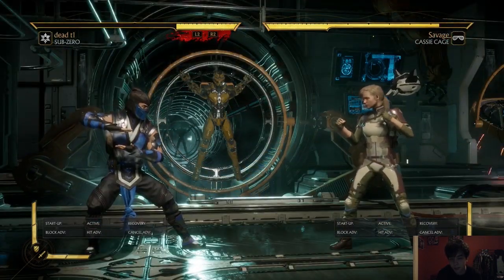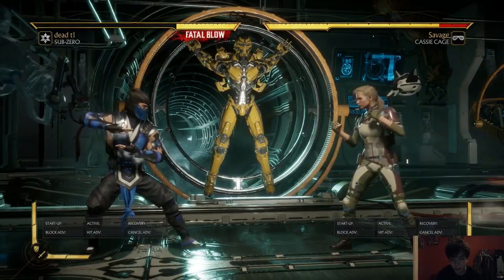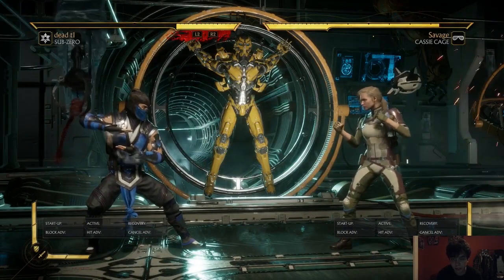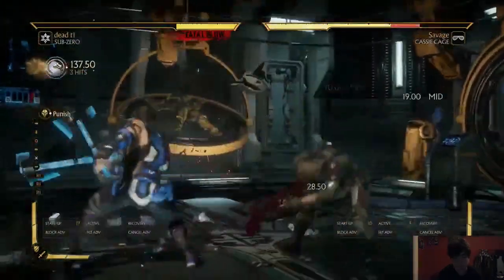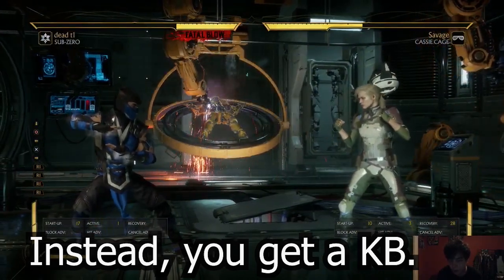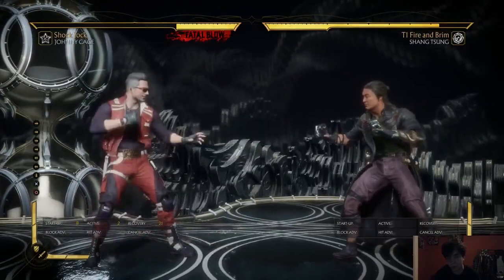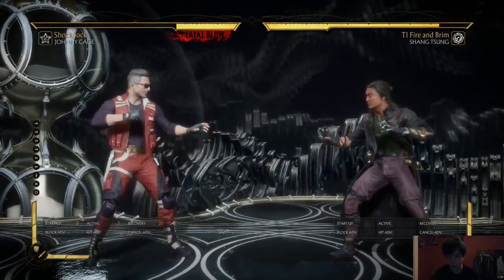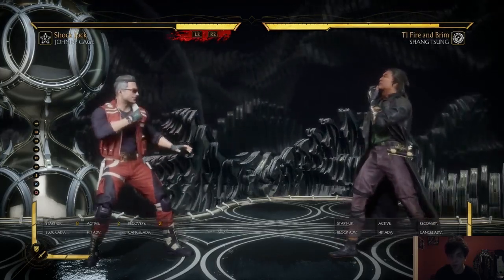Some wakeup 3s recover too fast for the amplified ice ball to be able to punish. For those characters in those situations, you do something like this. The low profile properties of Johnny Kidge's down 3 and down 4 allow him to go under some wakeup 3s and whiff cancel into his nut punch crushing blow, which is an incredibly rare opportunity for him.